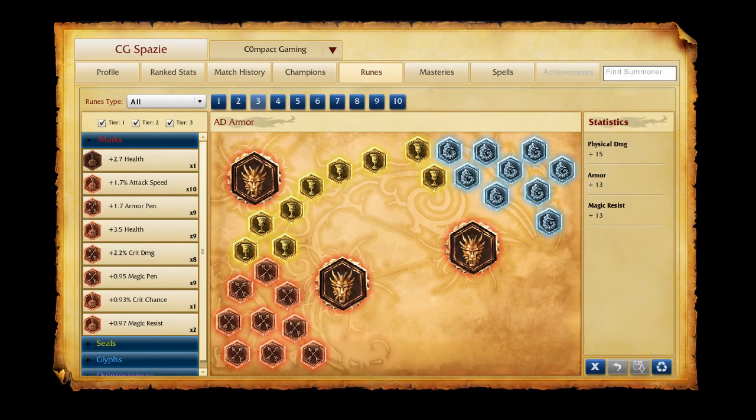A quick look at the rune page: I use my standard AD page with flat physical damage marks and quints, flat armor seals, and magic resist glyphs. I see a lot of people grabbing mana regen to spam abilities, but I really miss the armor if I do that. You don't have to spam with Ezreal — you can use your abilities wisely and efficiently without burning all your mana.